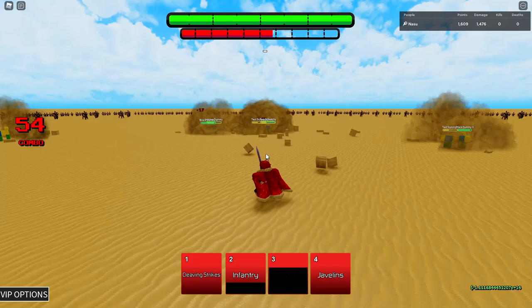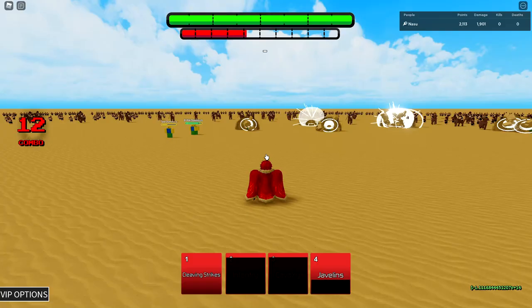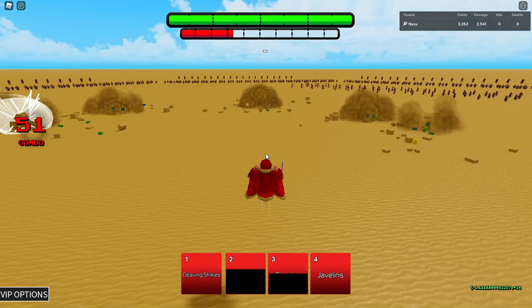The last awakening skill is Javelins — you shoot javelins down on your enemy. This is a crazy awakening, and this is what it looks like when you use both cavalry and infantry at the same time. Yeah, it's very very crazy dude — that's how Iskander's awakening works.